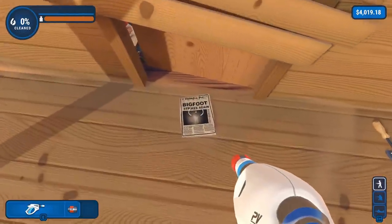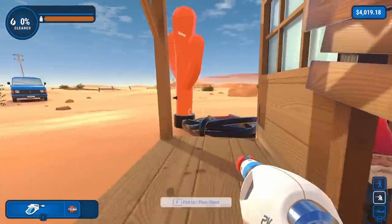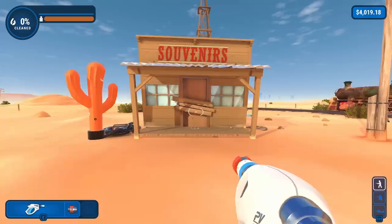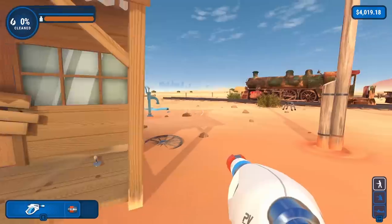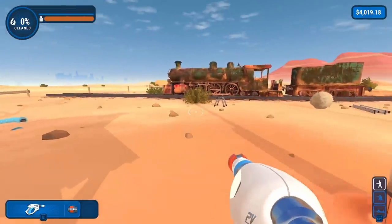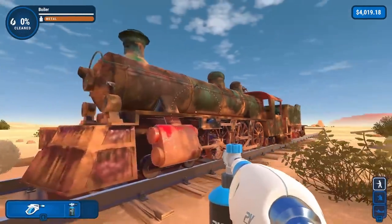We got a newspaper here — Bigfoot strikes again. Oh my goodness, there's a gnome in the doorway. See guys, there's a lot of lore in the Power Wash world. It's not just a game about cleaning — it's a game about mystery. Cats is a big one. Bigfoot's out there. Gnomes follow you around. I'm starting to think this might be a horror game, but there's no time to waste. Let's get to cleaning here.